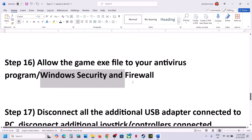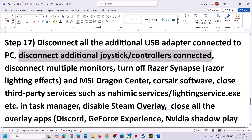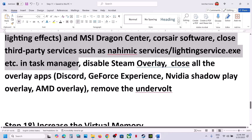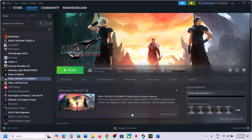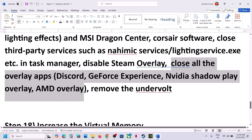Disconnect any HOTAS, wheel pedals, USB adapters, extra controllers, or additional monitors — try launching the game on a single monitor. Close any third-party services or applications. Disable the Steam overlay by going to Steam, right-clicking the game, selecting Properties, and turning off 'Enable the Steam Overlay While in Game'. Also turn off overlays in Discord, GeForce Experience, or the Nvidia app. If you've undervolted your computer, remove the undervolt and launch the game.